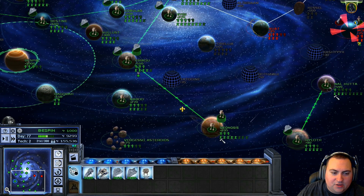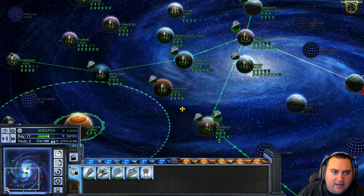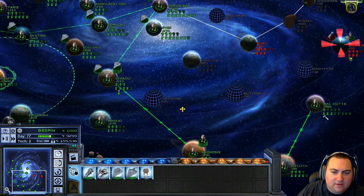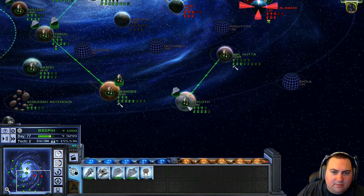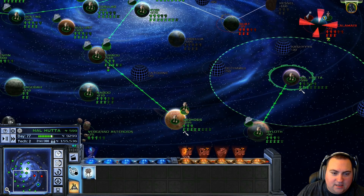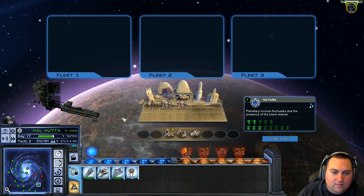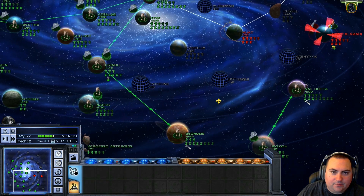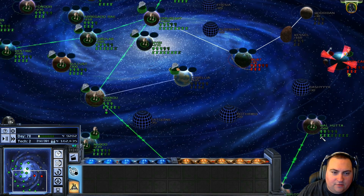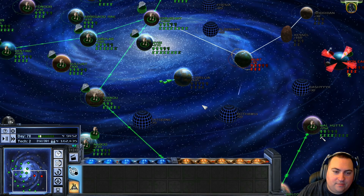We're not that far below our population cap. I just want to do a quick scan, make sure all of our space station levels are maxed. Level 3, level 3 — everything that's got level 3 that can have level 3, except for Hutta, which is still building. There we go, level 3. Let's attack Corellia — I mean, let's liberate Corellia.